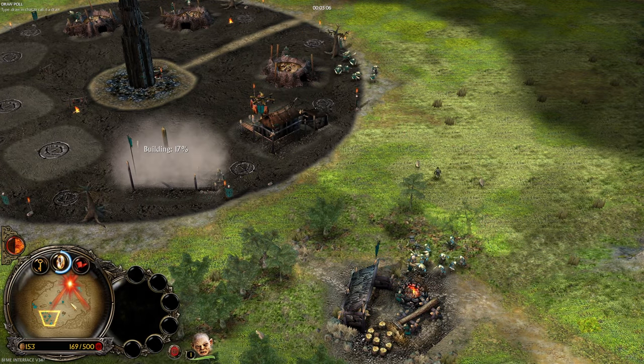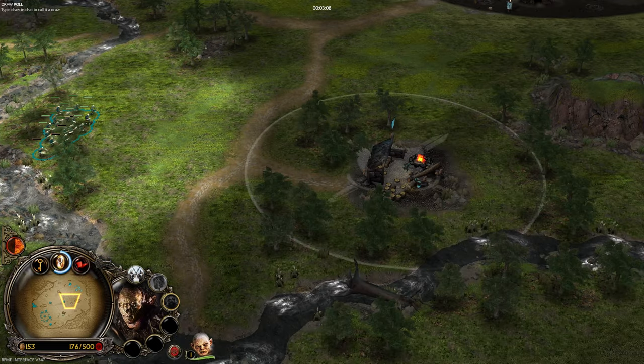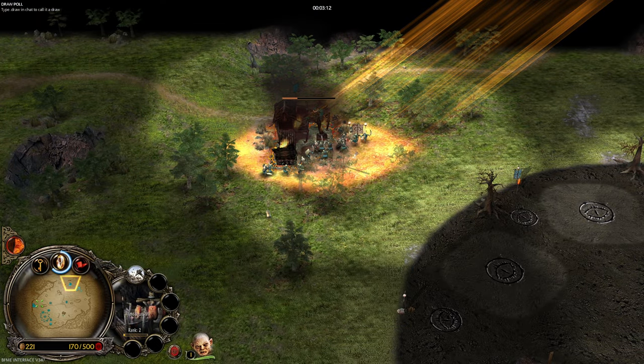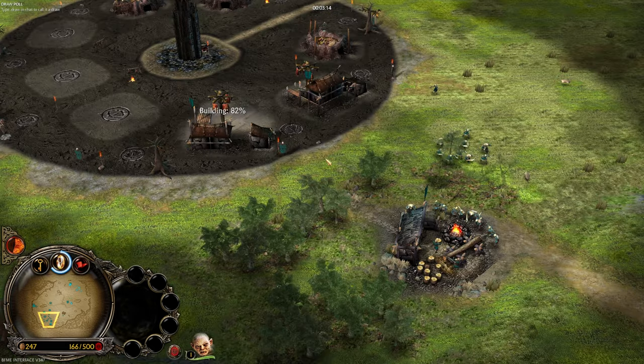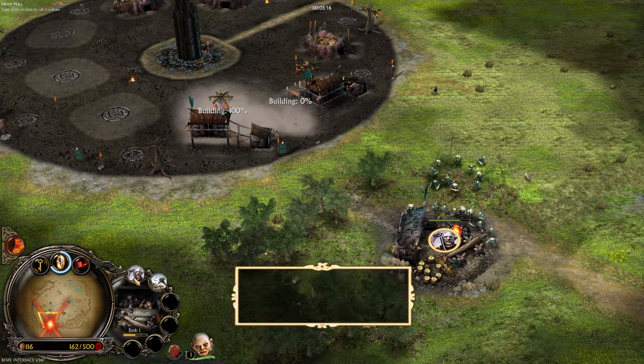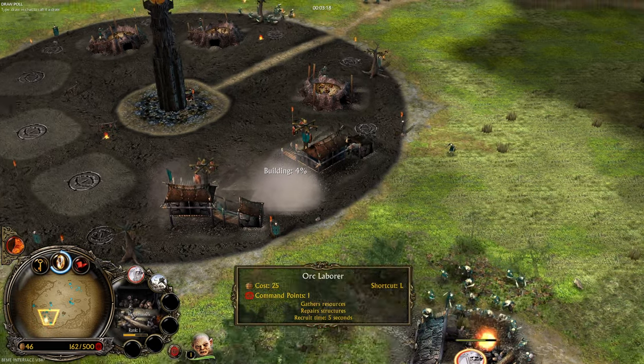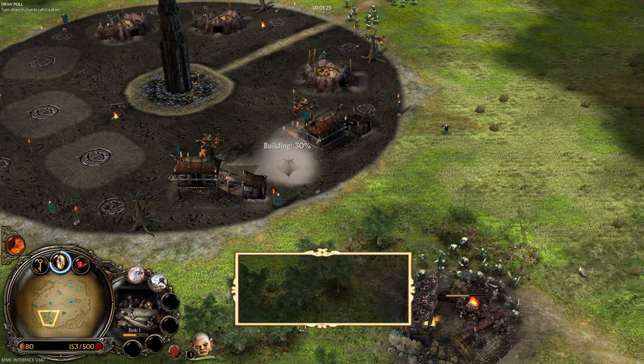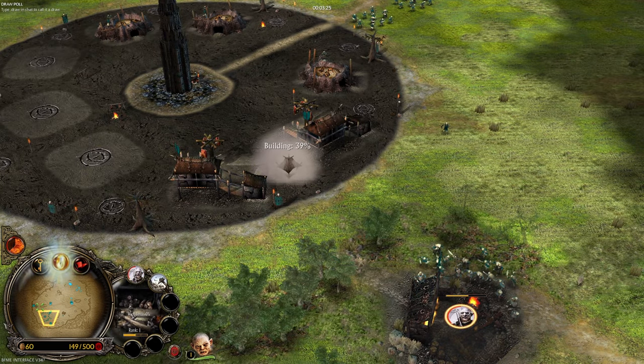Let's pressure up a little bit. I need to demolish this and creep — get more settlements around. This lumber mill should be protected, no problem. We keep up the pressure all the time. You can already tell our opponent didn't build three orc pits.